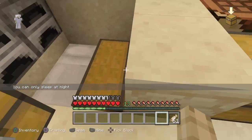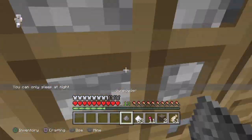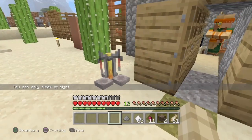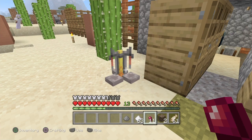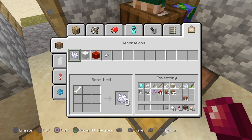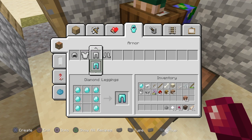You need a few things, and one of them will be a fermented eye. For this you're gonna need to have classic crafting on, because I don't believe you can make it with just the standard crafting ability.